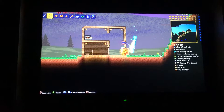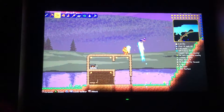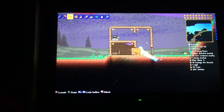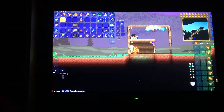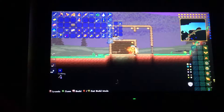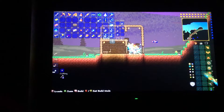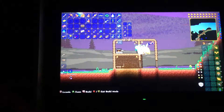And now you want to hammer this side. Now you can kind of see what I'm trying to make the house look like. Then you need to use the walls and fill in the house.